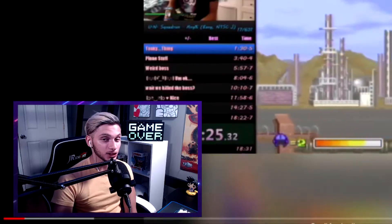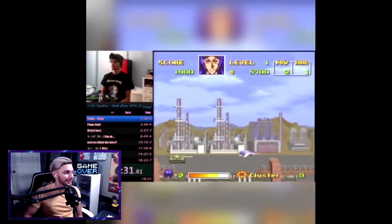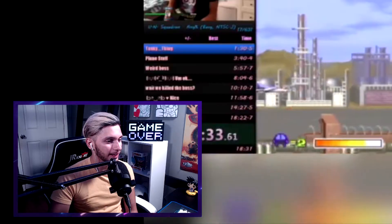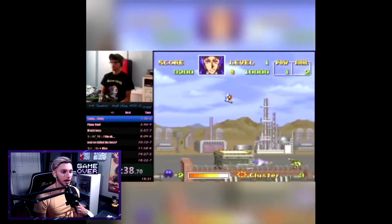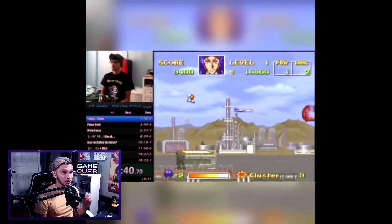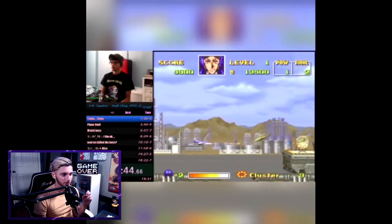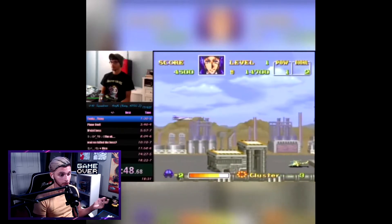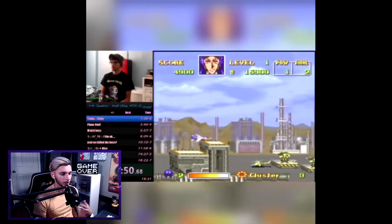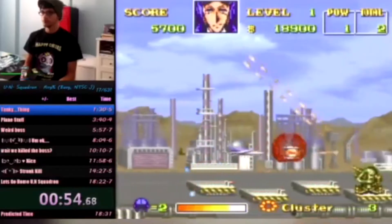Oh my god, I just realized something - we're still using Mickey in this run, we're not even using Shin. This is old. In the new route we use Shin, not Mickey, because Shin actually saves like five seconds compared to Mickey because of one strat in the first stage that saves three seconds, plus it accumulates over time.